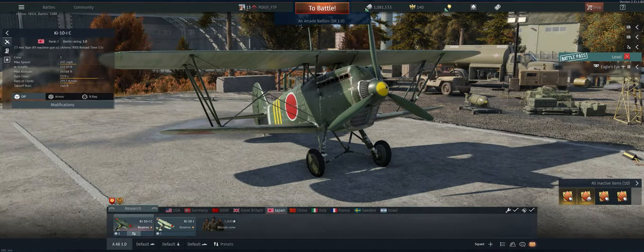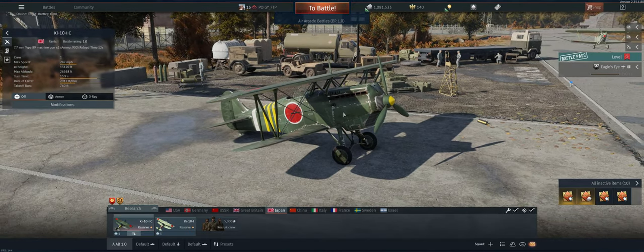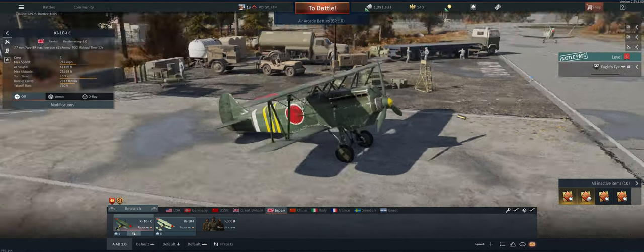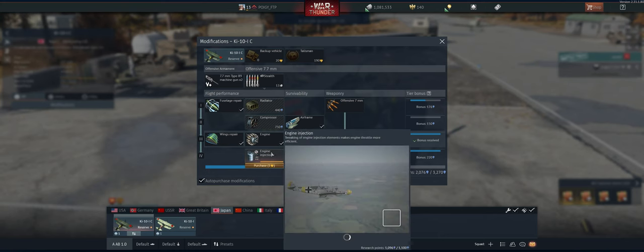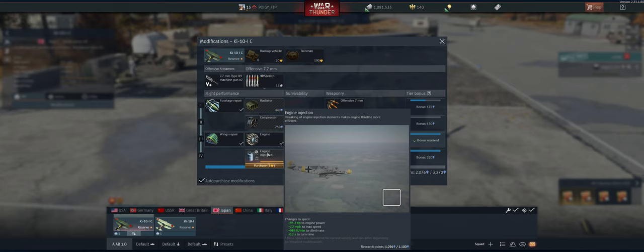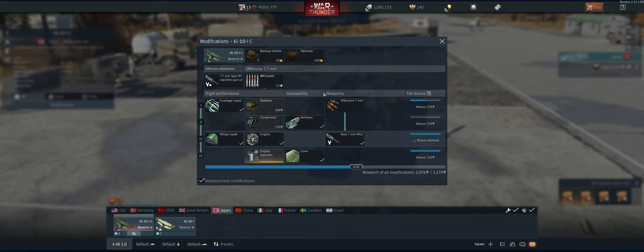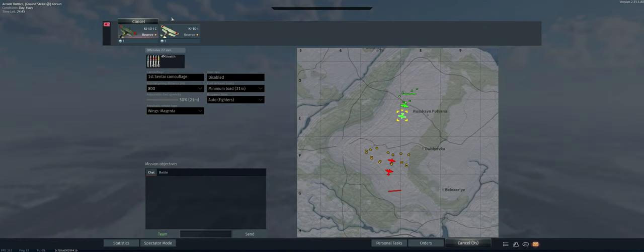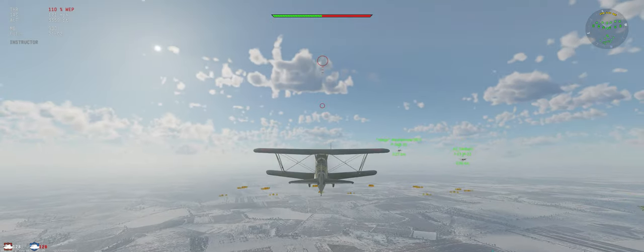Hey guys, welcome back to the channel, Poigie here, getting ready to take out the Ki-10 in Air Arcade. Little Japanese reserve aircraft — pretty good, climbs really well, holds energy really well, only has two guns on it, so that's the only downfall. We almost got engine injection, we're one Golden Eagle away, but refuse to spend gold on my free-to-play account. We're running a 500% booster. Got our stealth ammo, 800 meter targeting distance, minimum fuel load, and we're ready to go.